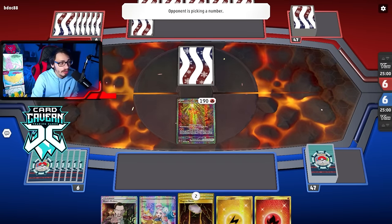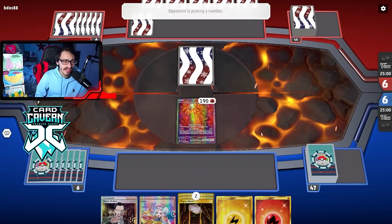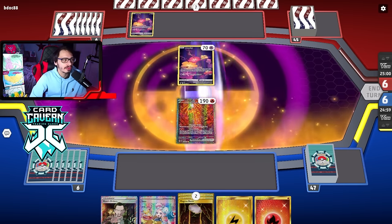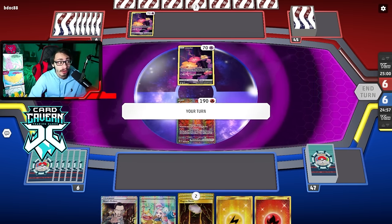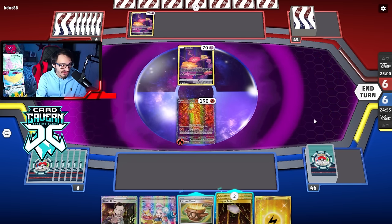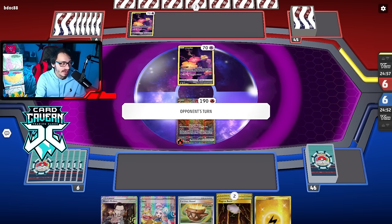In this game we open with Shiyu. The hand's actually not terrible - we have an Energy and an Iono. We're against a Lost Zone deck and we are going first. We drew a Vessel on the draw. Unfortunately the rest of my hand is kind of bad. I don't play Battle VIP Pass - maybe we should play it in here, but the problem is we're not playing Arven either, so I don't know if we need it.